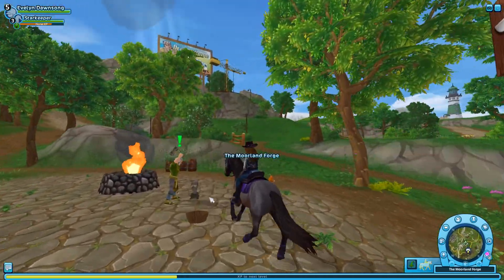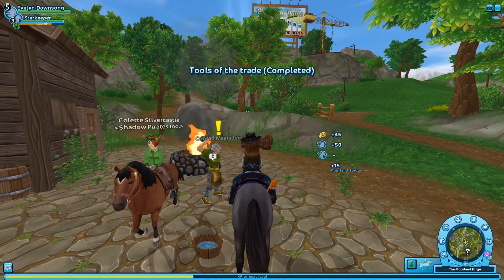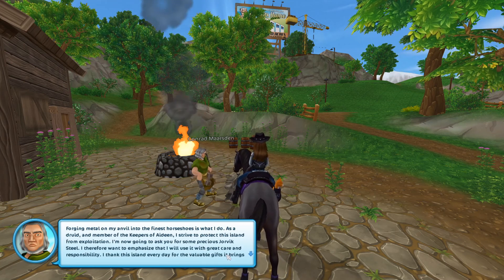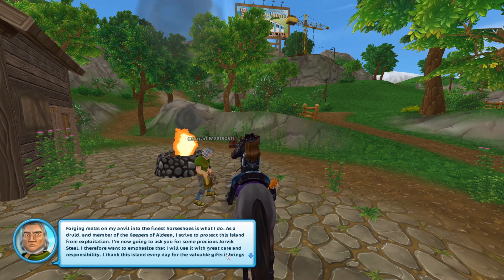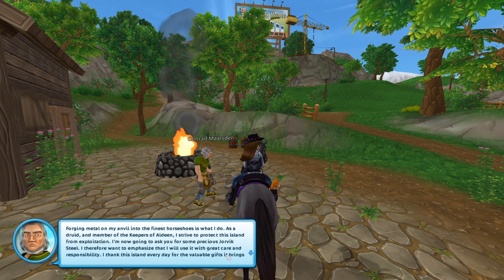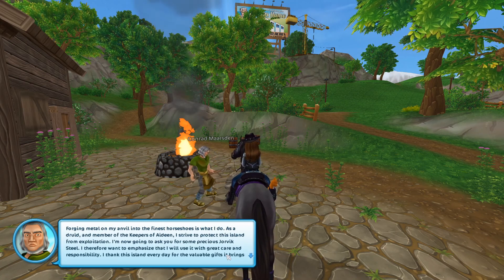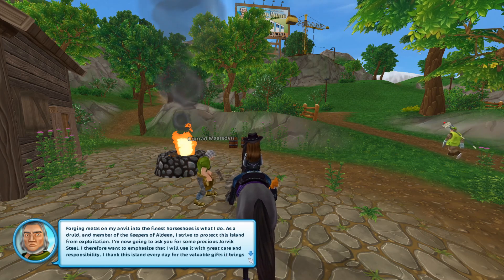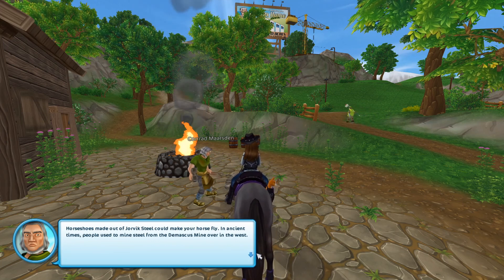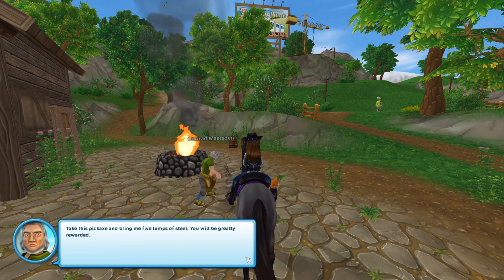Here are your things. Ha! You're an angel, Evelyn. This is indeed a great day, I'm so happy you were able to find all my tools. Forging metal on my anvil into the finest horseshoes is what I do. As a druid and member of the Keepers of Eideen, I strive to protect this island from exploitation. I'm now going to ask you for some precious Yorick steel. I want to emphasize that I will use it with great care and responsibility. Horseshoes made out of Yorick steel could make your horse fly. In ancient times people used to mine steel from the Damascus mine over in the west. Take this pickaxe and bring me five lumps of steel. You will be greatly rewarded.